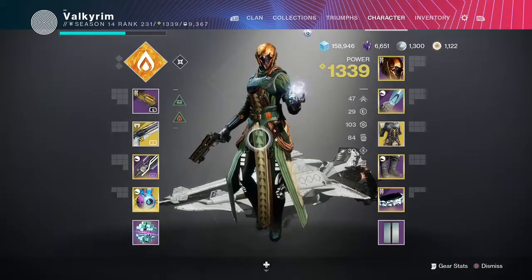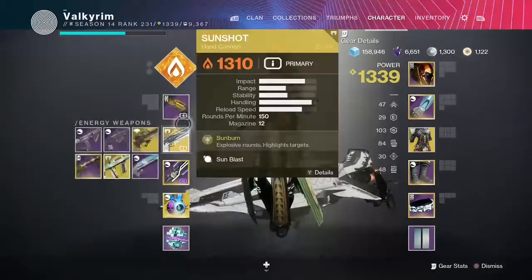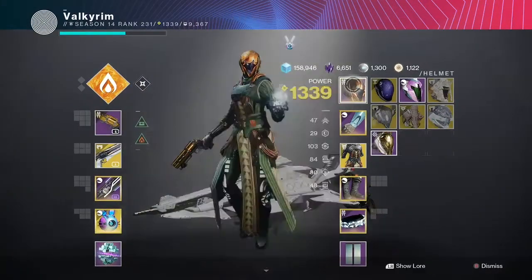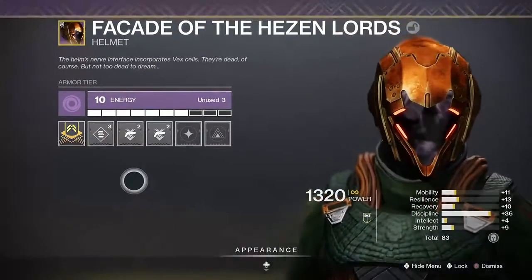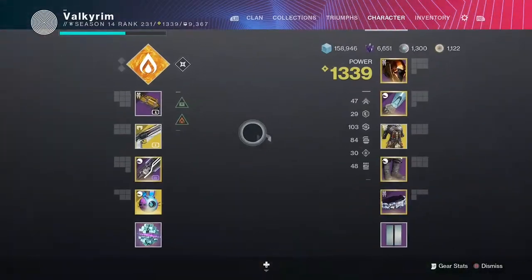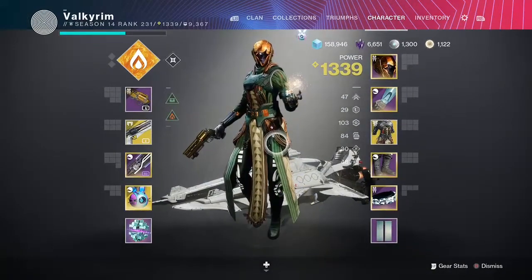Since we are farming primary ammo, you can see we have two primaries here that are hand cannons, and as such we're going to be running hand cannon ammo finder. These can be applied on the middle two slots of your helmet — two energy costs each.